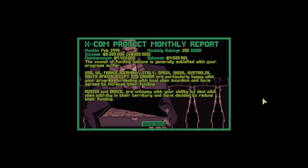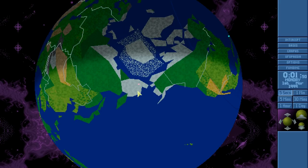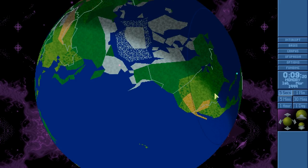It's likely going to be in the dark, unless we can do something about that. But it's time for the monthly report. We got a 150 positive rating, which is good. We gained more money because the Council of Funding Nations is generally satisfied with our progress. Most of the nations decided to increase their funding, except Russia and Brazil, which decided to reduce their funding. XCOM agents have located an alien base in Siberia. If you don't detect a base, there is a chance that XCOM agents will discover the location of them.